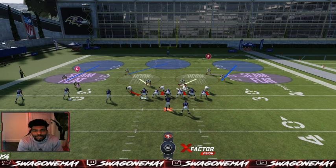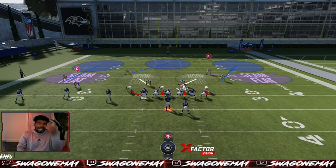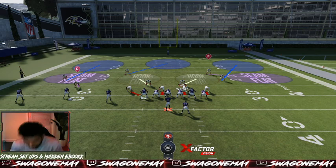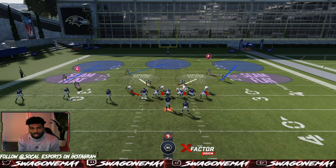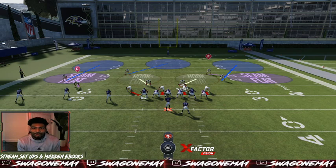What's good y'all, it's your boy swagging on him aka A1, number one ranked player, coming to the scene with the Baltimore Ravens club. I got a little scheme for y'all if you guys are struggling with inside zone. I know pass coverage can sometimes be easy, so if you have pretty good pass defense but you struggle with inside zone, this is for you. A lot of pro players don't put this out, but I'm gonna expose it.